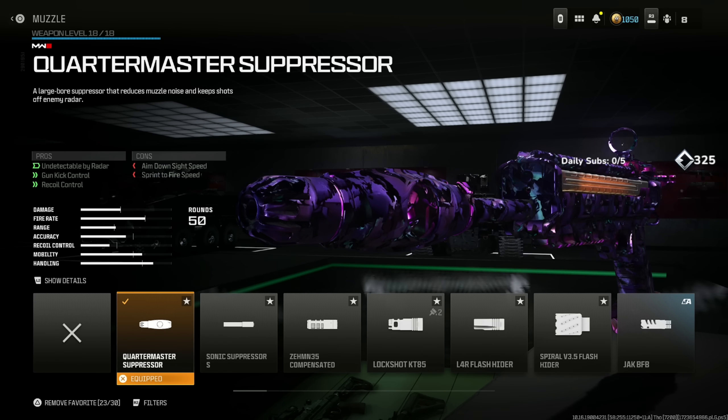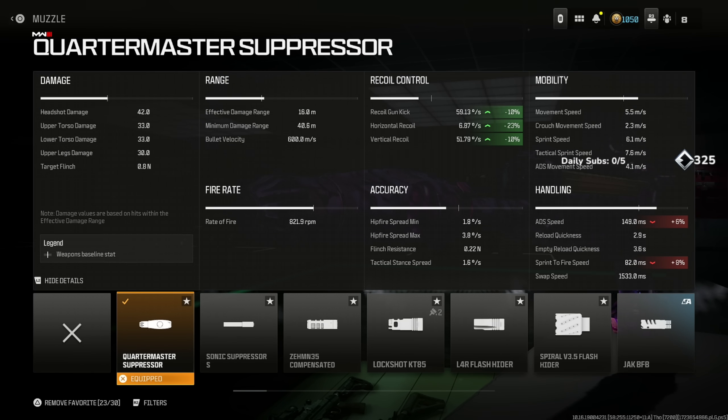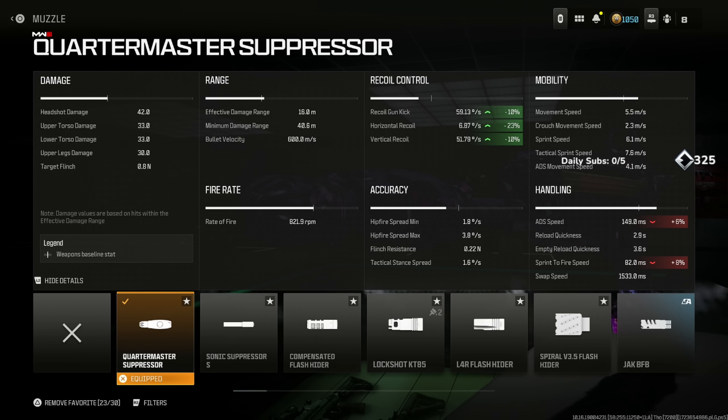Throwing the Quartermaster Suppressor for being undetectable by the radar, gun kick control, and recoil control at the cost of aim down sight speed and sprint to fire speed. The recoil gun kick and vertical recoil go down 10% and horizontal recoil goes down 23%, which is absolutely insane for an attachment. It beats the Zemin, beats the Sonic, beats literally everything else, and you only lose 6% and 8% for handling.